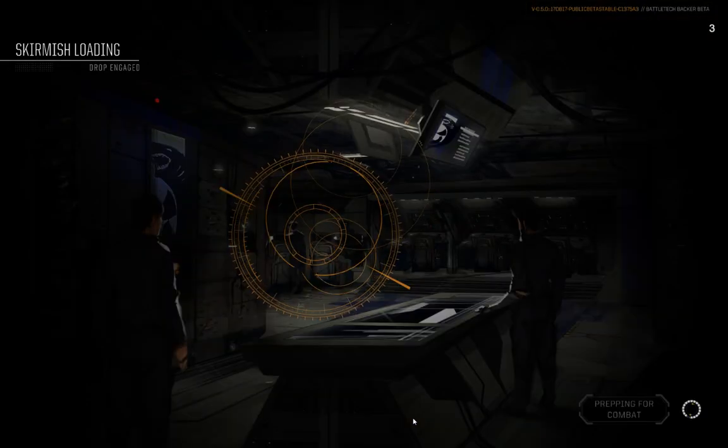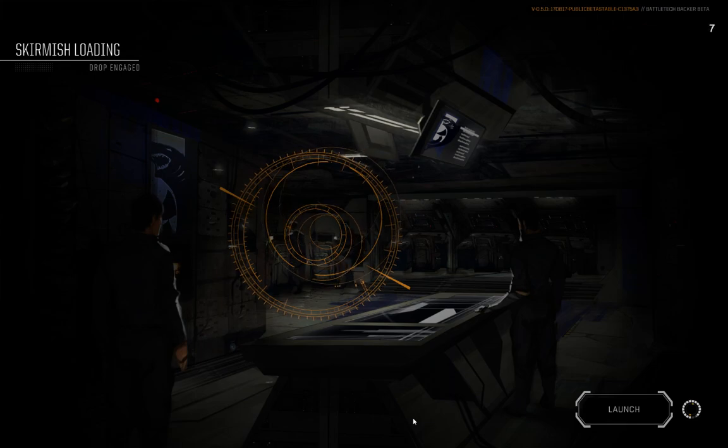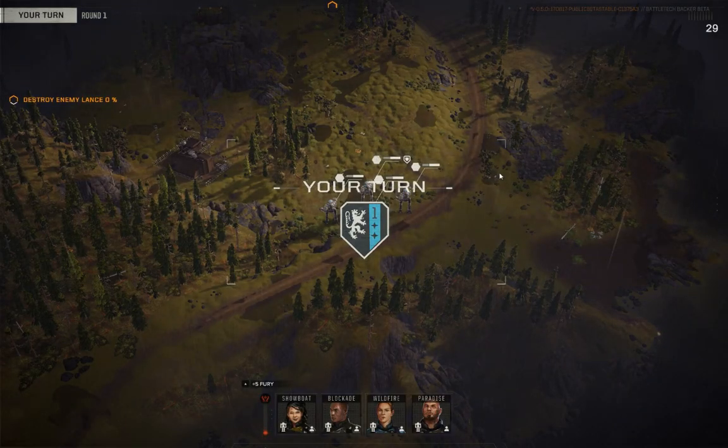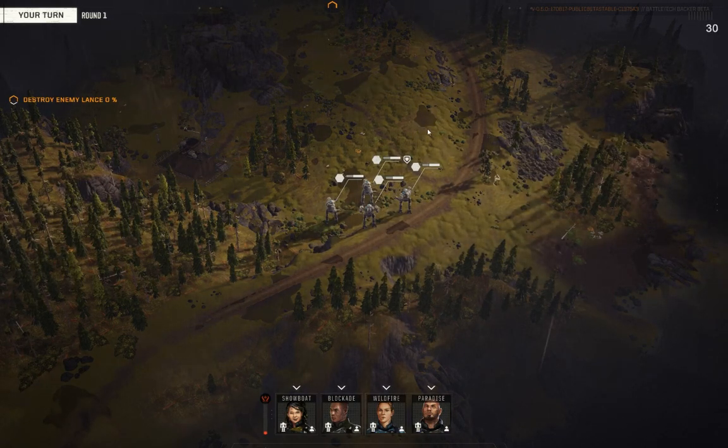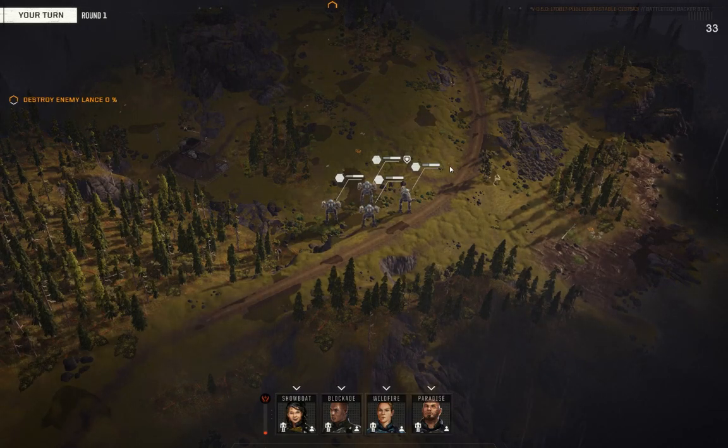We're going to take this out to the stacks today, since I haven't been there since last week. Commencing deployment. Mech warriors, prepare for combat. I'd like to thank Matthias for the suggestion of looking at the Firestarter. I am a fan of the Firestarter — I like it in tabletop, I like it in MechWarrior Online. I'm a huge fan of the Ember Hero Mech, and maybe I'll throw that into the backer beta at some point. If you have a suggestion for a mech or a refit you'd like to see on Battletech in the Morning, feel free to drop a comment somewhere in one of my videos.